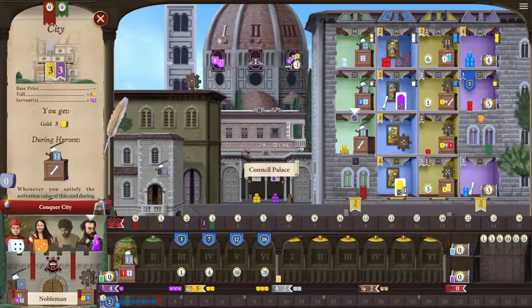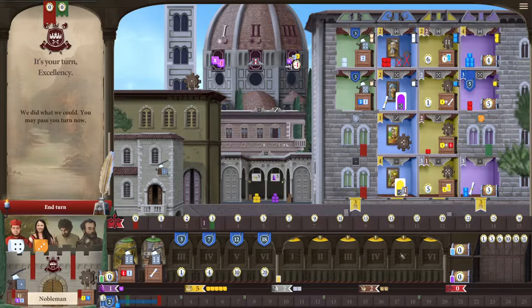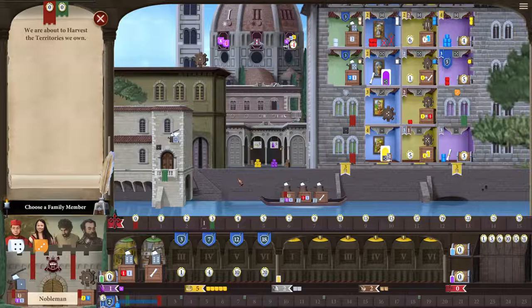I'm going to go for another territory — the city. I'll get three gold from this outright and then add another benefit to the harvest action. It's worth noting that this can only be taken once per kind of round, so if my opponent takes the harvest action, I can't actually take it. We're going to grab the city anyway and make the harvest action way better. Unfortunately, my opponent has actually taken the harvest action, so I can't.